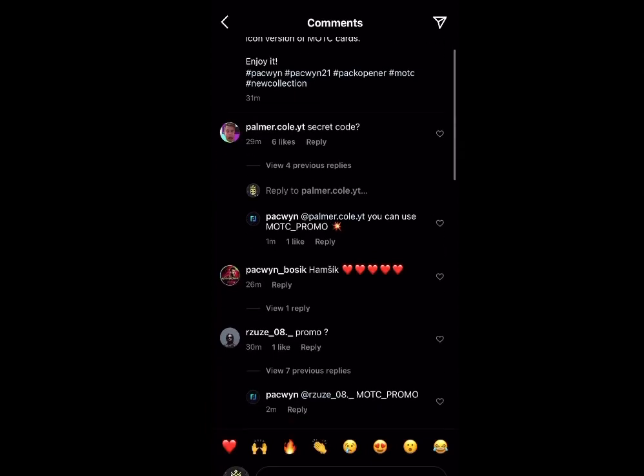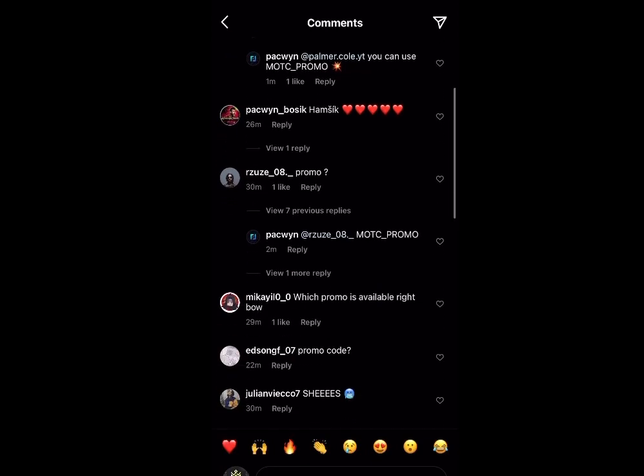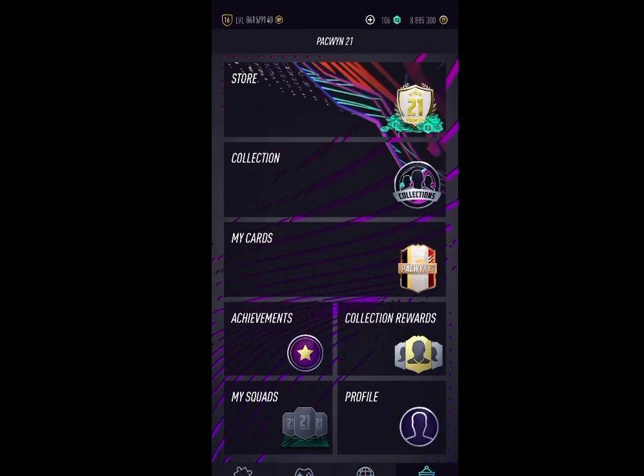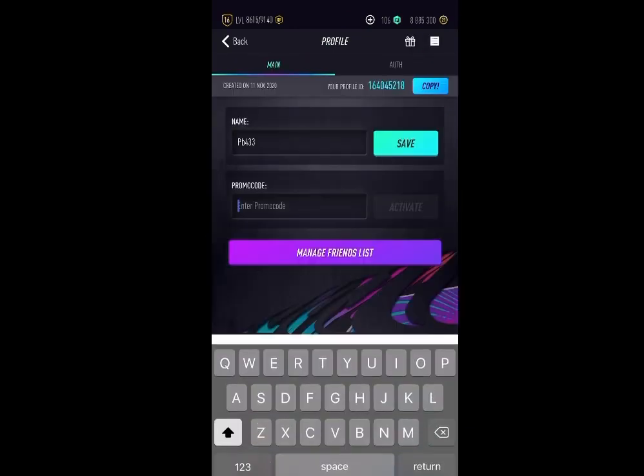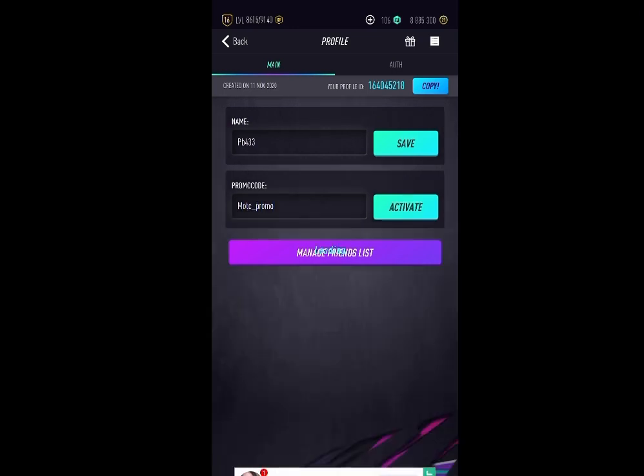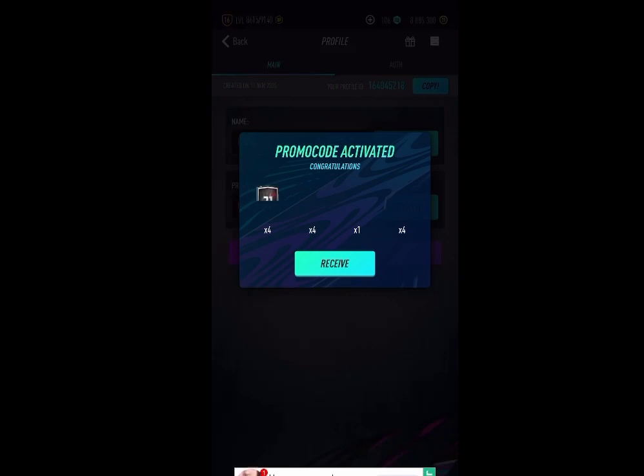Hey guys, welcome back to another video. It's time to test another new Pack Win secret promo code. We're over on Pack Win — go to profile, promo code. The promo code is motc_promo. They've released new Memories of the Career packs.